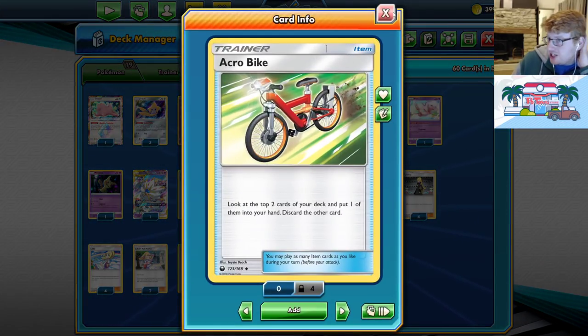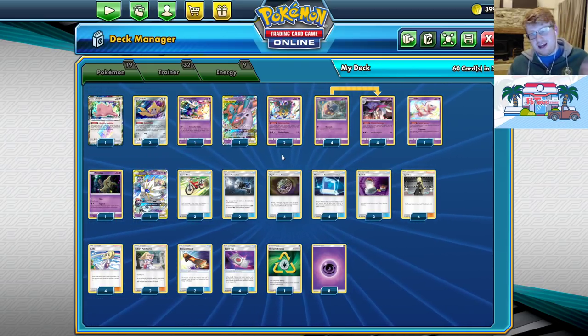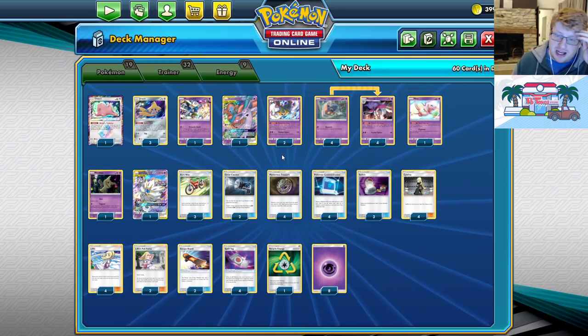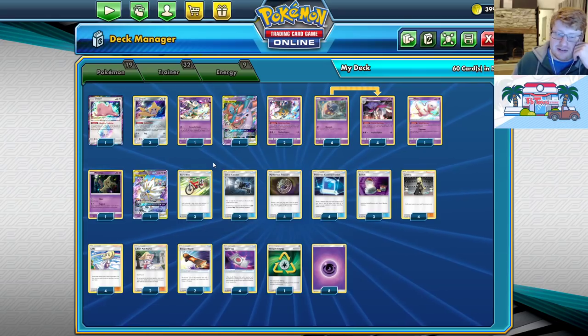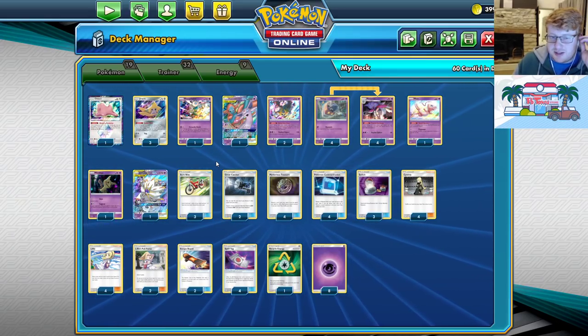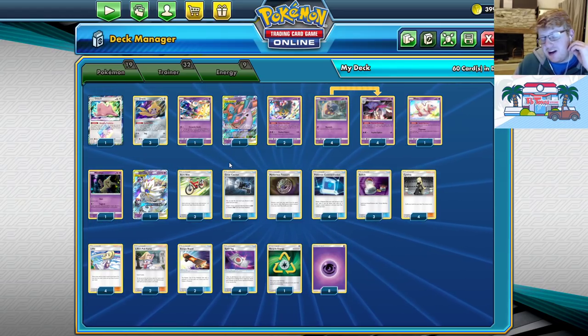We have three Acrobike for digging potential. I've taken out Viridian Forest from this deck — it's kind of a big call. Viridian Forest is obviously a good card, but so is Chaotic Swell, which is in a prevalent deck right now. We have to respect ADP as one of the top performers and current best decks. So I'm playing Bikes so you don't just get ruined by Swell — it's been too depressing running into decks that don't let you play Viridian. Mewtwo already plays Viridian and Hearth. At the moment I'm going for guaranteed push potential with Acrobikes, but you could consider adding one or two Viridians. For now we're just going full bike — it's really up to you.